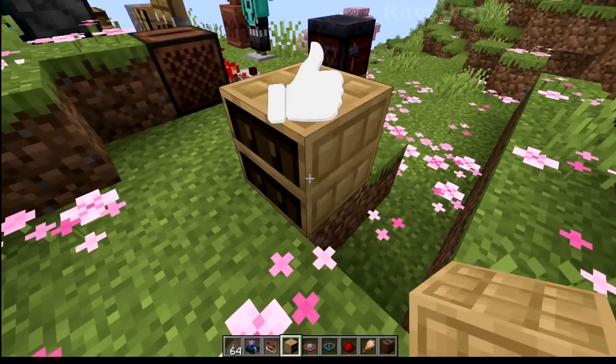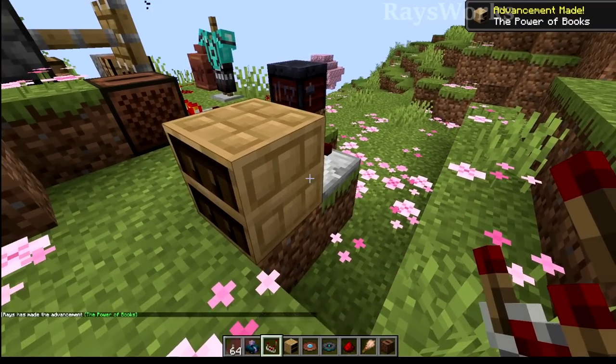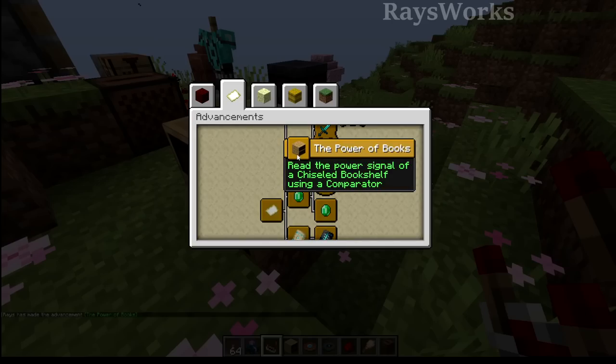They added in a brand new advancement. All you need is a chiseled bookshelf and a comparator to read the output of that, and you will get the power of books. This will complete an advancement for the adventure tab.